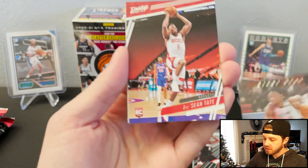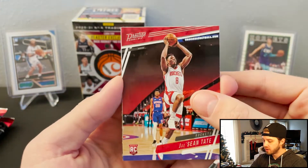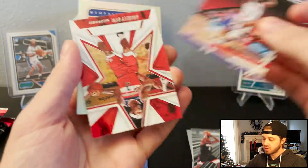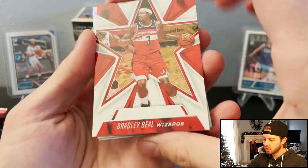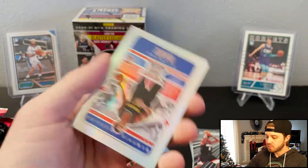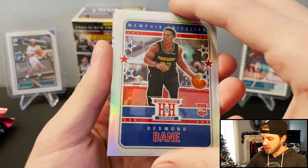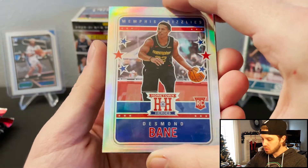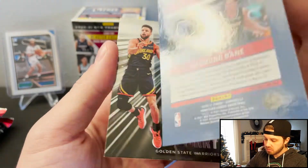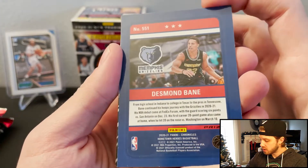Tons of rookies in this set. Not a whole lot of base at all. Another Rookies and Stars — all right, so there's the stars. Desmond Bain. Hometown Heroes. Okay, so that's a silver parallel, but that's a nice card actually.